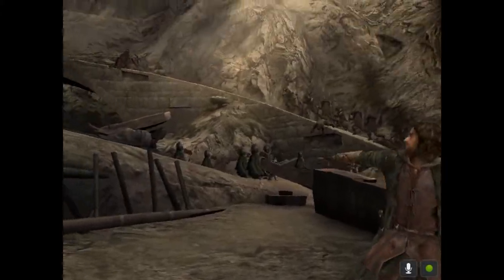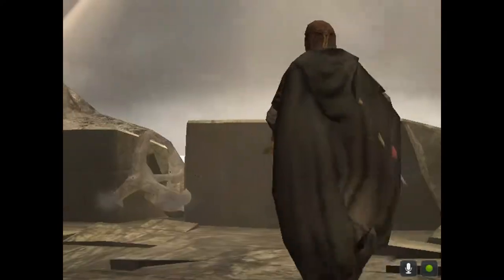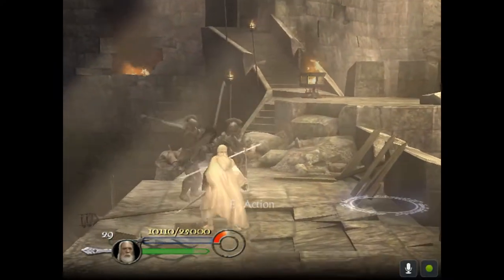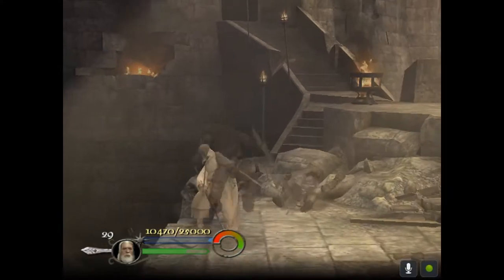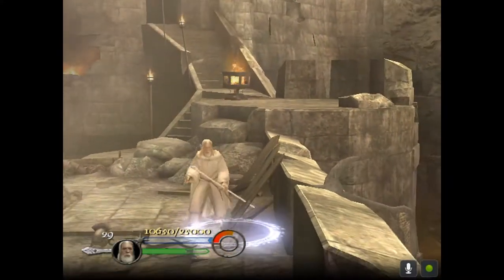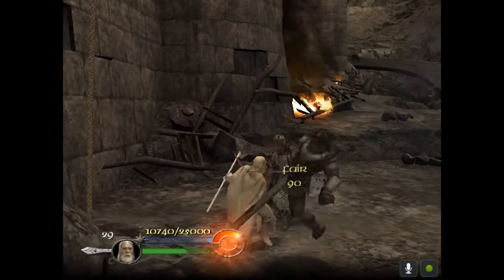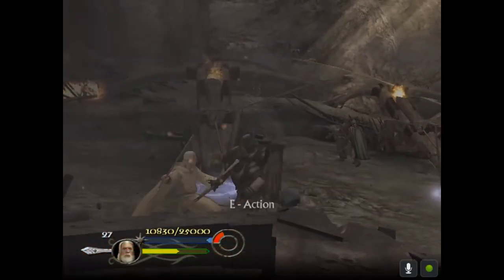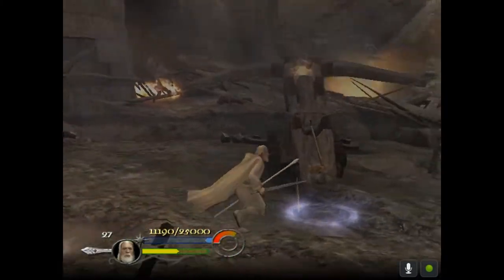Gandalf's ranged attacks are one of the most powerful in the game. Aragorn wants you to clear the causeway, and no matter what you do, the catapults will get fired — so you can't stay down there and fight forever. But I always like to do that just to try to maximize my points as much as possible. If you fire all three catapults or two to trigger the detonation, the cutscene happens and the mission ends.